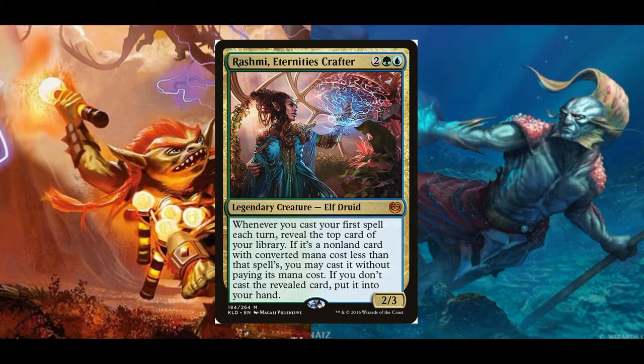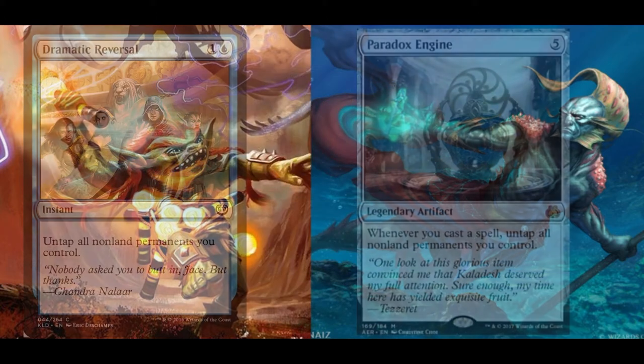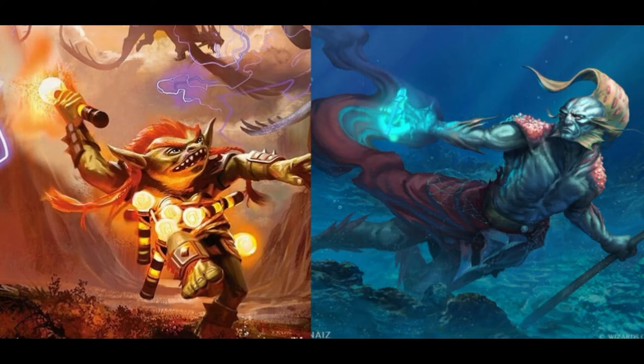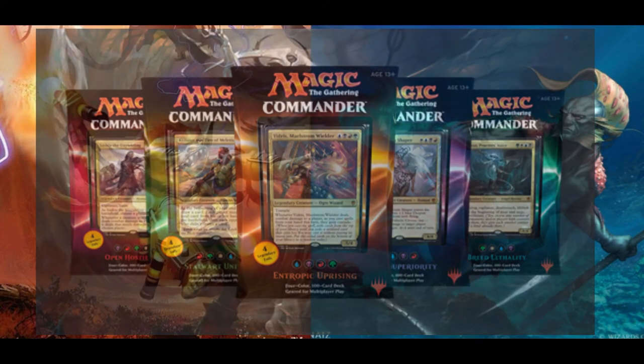You might remember that block along with Aether Revolt from such hilarious cards as Dramatic Reversal and Paradox Engine. Back then, Rashmi was used to slowly accrue card advantage just by the nature of casting spells on other people's turns. Then, a short time later, Commander 2016 came out and completely turned the archetype on its head by introducing the partner mechanic.